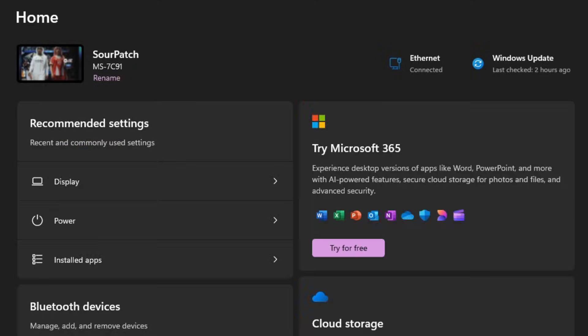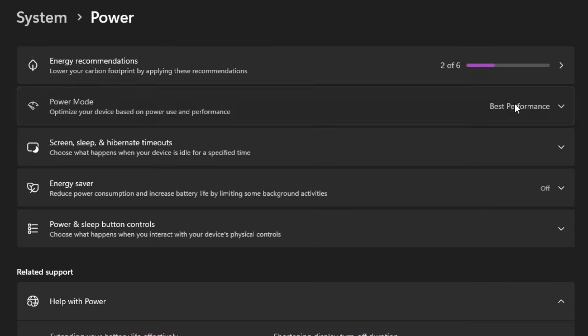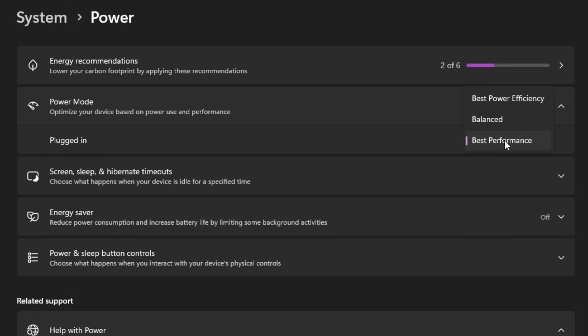The next option is Power Mode. Go to Power and then Power Mode. Make sure Power Mode is set to the highest performance — some people have 'Highest Performance,' mine says 'Best Performance.'